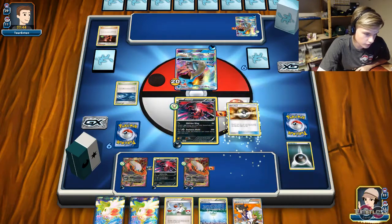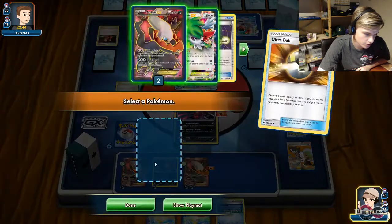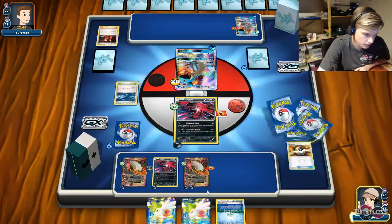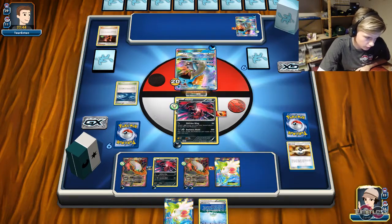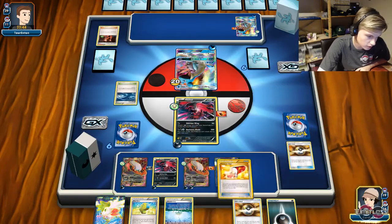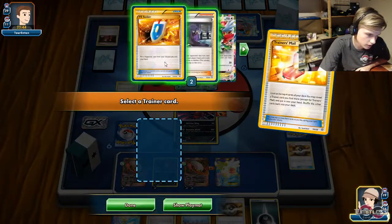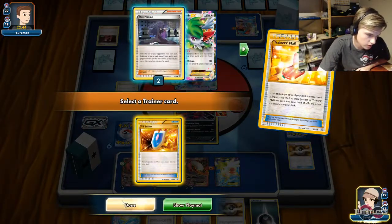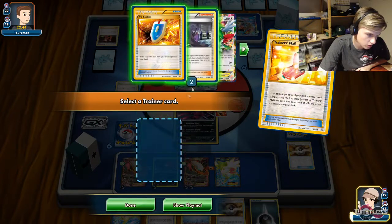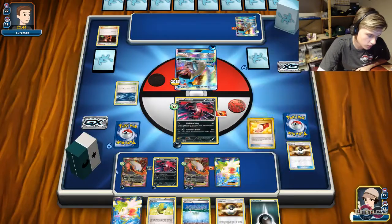We're actually going to go for a quite aggressive turn. I'm going to Ultra Ball the N and Sycamore away just to basically take zero cards. We're going to play Shaman for four, discard the Shaman, Repairable City, draw one two three four. Energies — nice! Just to have a bigger chance of hitting. Reverse the Seeker? No. Hex Maniac? No. Can we discard anything? Yeah, we actually can. We got the Shaman deck so we're going to take Hex Maniac.